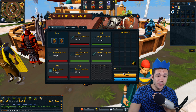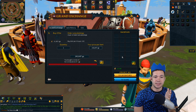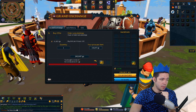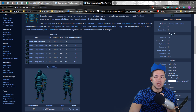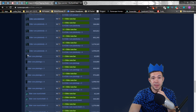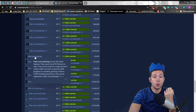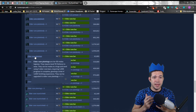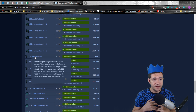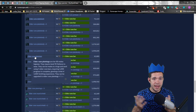Check out the Elder Rune plate legs as well. The high alchemy on Elder Rune plate legs is only 30,000 gold because it takes three Elder Rune bars to make them. I'll put the link for the item list in the description so you guys can do your own research. If in one Grand Exchange slot you are doing the Elder Rune plate body, you've got seven more slots you can use for offers. If you have the gold to do it, put in eight offers for these things — plate bodies, plate legs, armor, gloves, whatever.